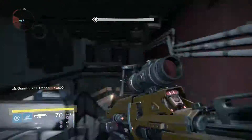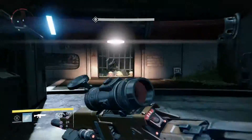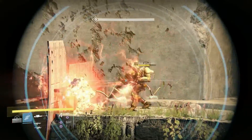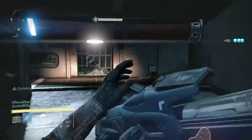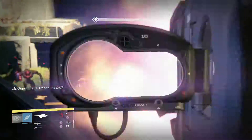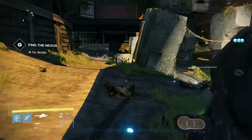Go down and clear the harpies before they start attacking you. You also have to clear that big group over there because void burn is on — every enemy with void damage, like the minotaurs with torch hammers, will hit much harder. You have to kill them really quick because they can kill you in about three shots.